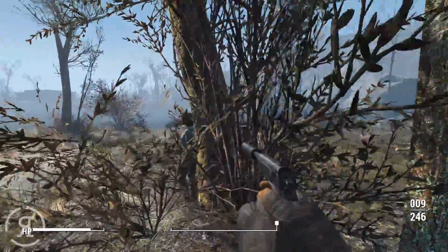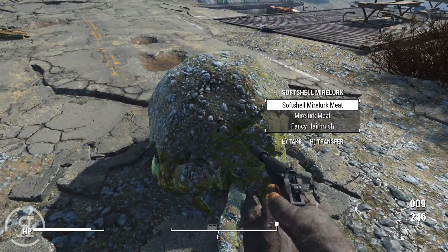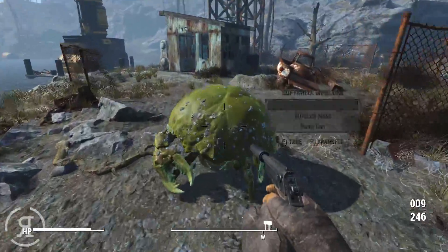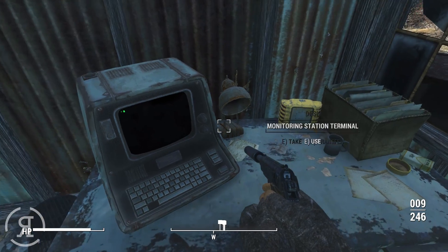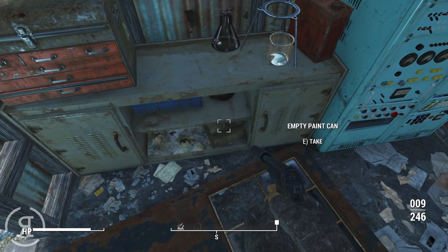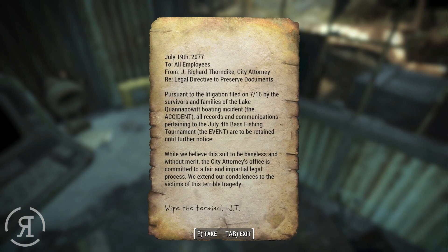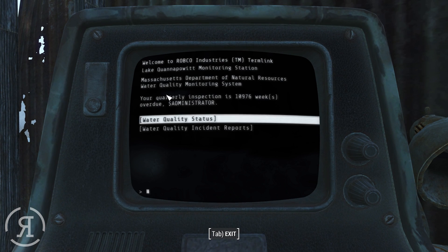We've acquired some additional armor but are reluctant to swap out the hazmat suit given its damage resistance - though it seems to offer poor protection against melee attacks. We spot a terminal with a legal notice and interact with it despite not liking terminals much due to the hacking minigame.